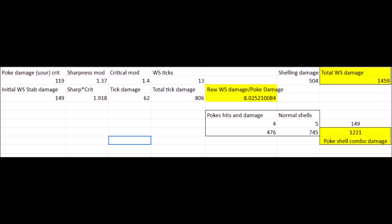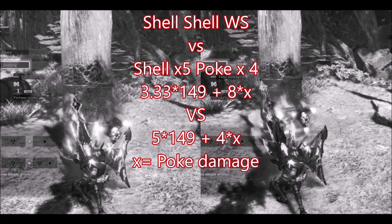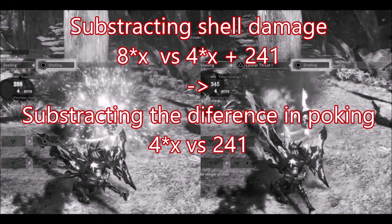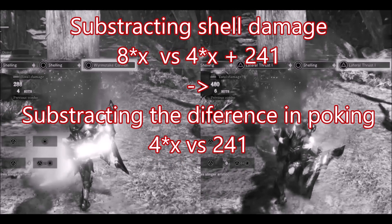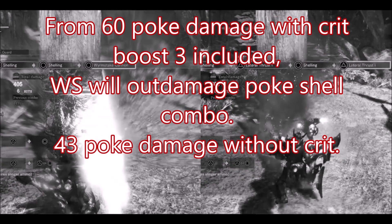Now, how many pokes and shells do you need to match these numbers? Here we face the usual issue of adding raw to true damage, where true damage is fixed independent of hitzone and raw depends on it. So we need to know the number of pokes and shells to compare against. For the comparison I'm using 2 breakpoints: the first is when you recover control after tossing a stake, and the second is after you finish a full reload. On the first breakpoint there is time for 4 pokes and 5 shells. The second is 2 full clips of poke shell, measuring for 6 pokes and 6 shells. On the first one the comparison is 3.33 times 149 plus x8 versus 5 times 149 plus 4x. Simplifying, we get 8x versus 4x plus 241, and then 4x equals 241.